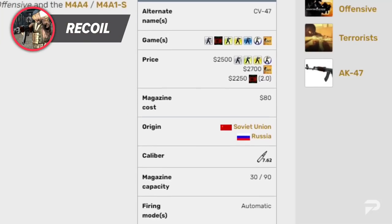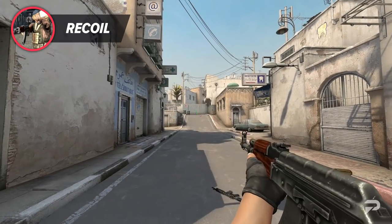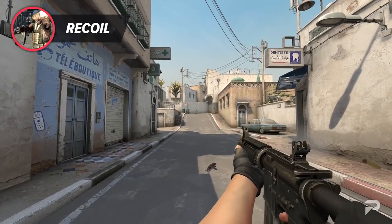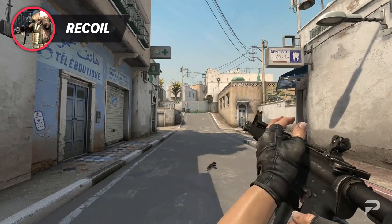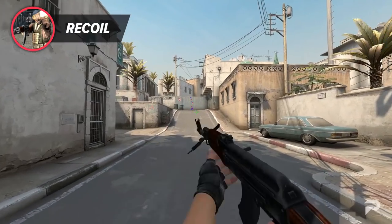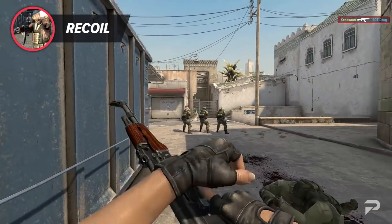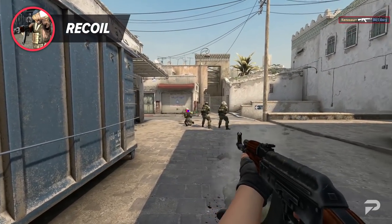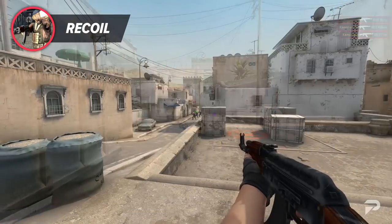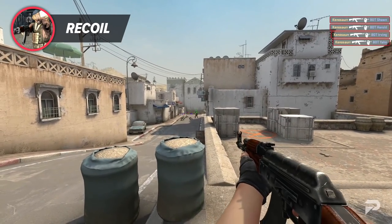Another key feature the AK has is its devastatingly fast reload speed. Its reload of 2.43 seconds is basically a whole 0.6 seconds better than its CT-side counterpart, the M4, which reloads at 3.1 seconds. The AK's damage output is all around better than both M4s, putting away enemies with 4 bullets instead of 5. The only real downside is weapon inaccuracy after multiple shots and its extremely punishing recoil.